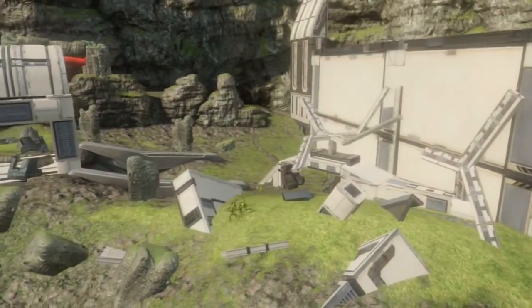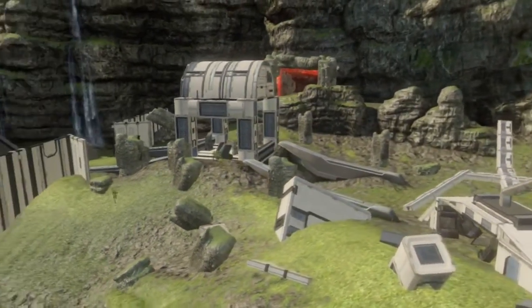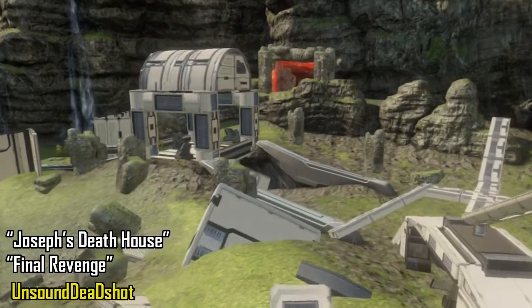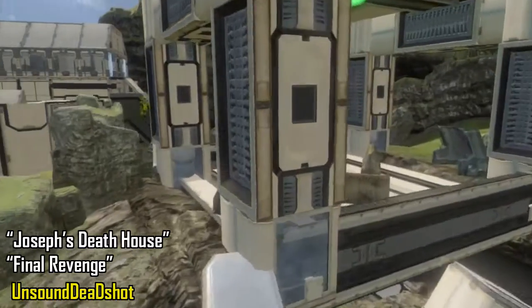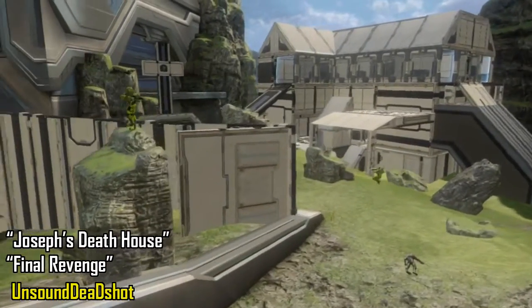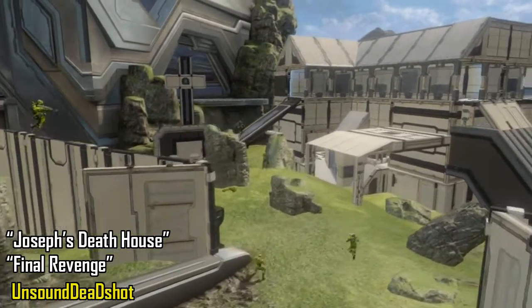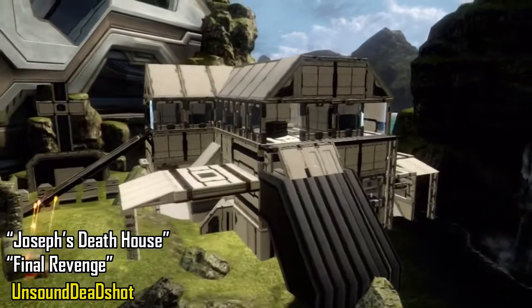Hey everybody, this is Robius5991 here with Online Knights. Today I'm here to bring you another Halo 4 Forge map showcase. Today's map is entitled Joseph's Death House and it is accompanied by the game type Final Revenge, both of which have been submitted to us through the honorary knight system by Unsound Deadshot. You may remember him — he was in one of our very first map features for his map St. Marcellus, and this is a very similar concept.